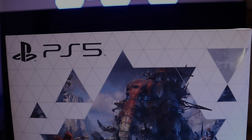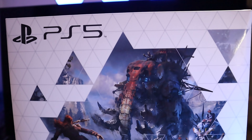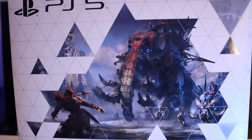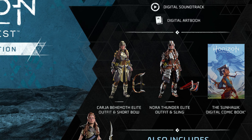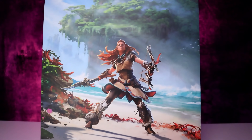The exterior box has some artwork from the game showing an action scene between Aloy and the mammoth-looking machine, which is called the Trimmer Tusk I believe. On the back of the box you get an idea of what's included with regards to the digital content that you get with both the deluxe edition and of course the collector's edition as well.